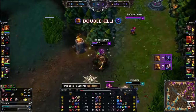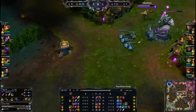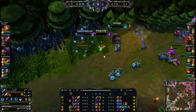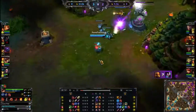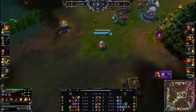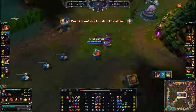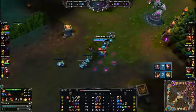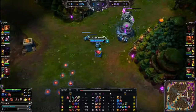Ziggs has been just totally dominating this mid lane — Ezreal just can't keep up with that AOE poke. His Mystic Shot is not going to be able to keep up with the Bouncing Bomb since it gets blocked by minions. Ezreal just getting rocked by the Bouncing Bomb and finished off with a Mega Inferno Bomb. Ziggs is just crushing this mid lane.